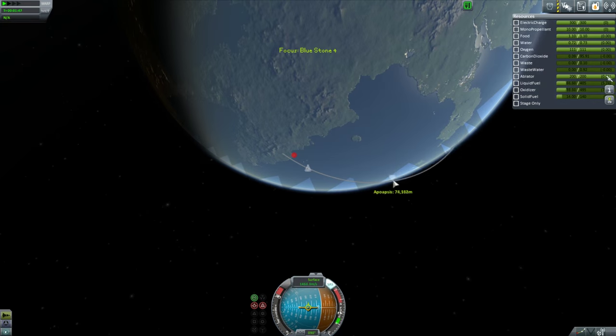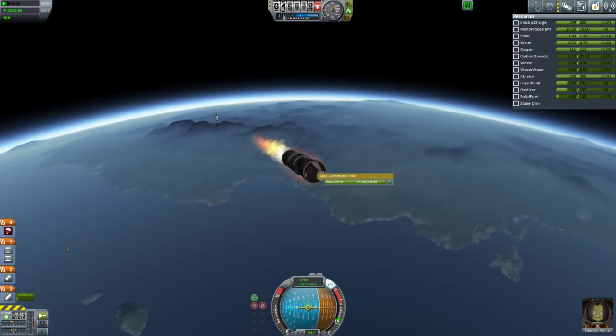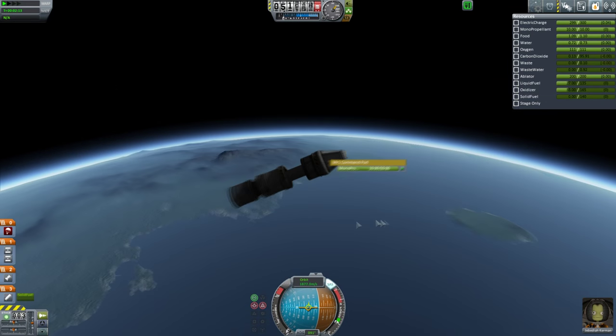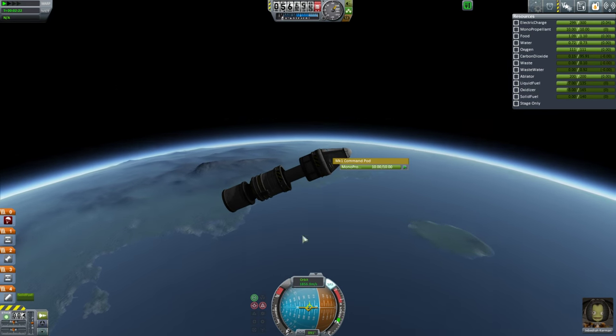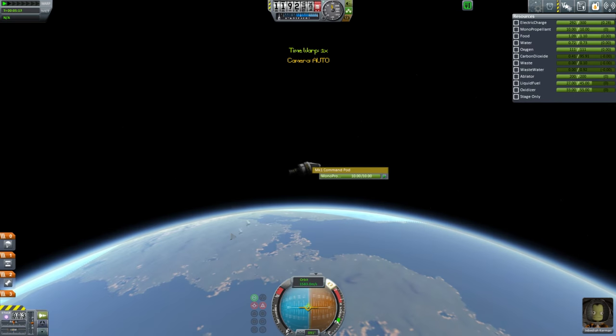You know when you have this kind of weird payload you've never really thought about taking into orbit, and you have constraints like certain amounts of mass? You can see there I didn't really get to orbit, so I just fired up the booster to push myself a little forward. I didn't even get close to orbit — just another one of my nice fails.